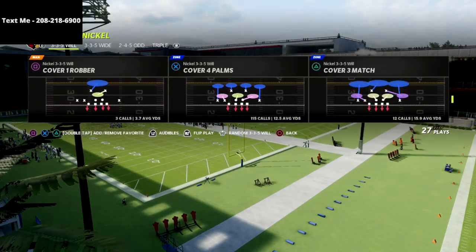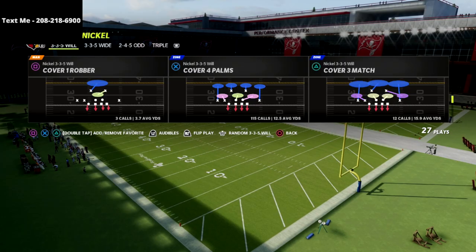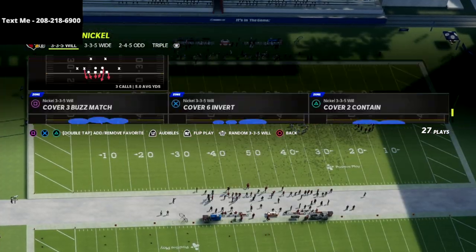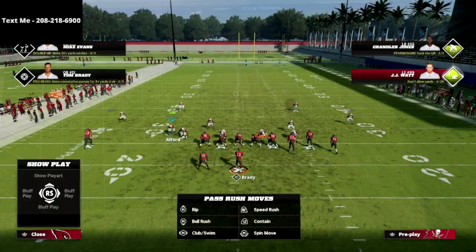You're going to run this out of Cover Four Palms — you can do it out of any play in this formation, but I like Cover Four Palms the best because I like to run match defense. If you don't like match, you can do the same thing out of a Cover Two Sink. So again, I'm using Cover Four Palms and the setup is really simple.